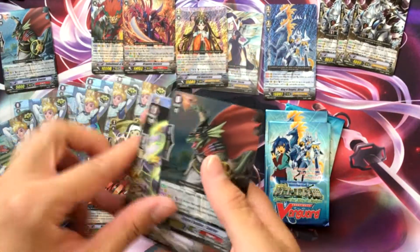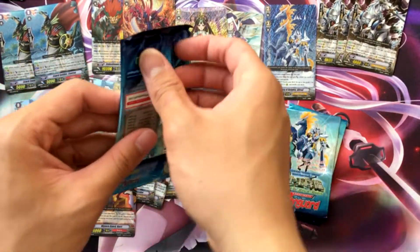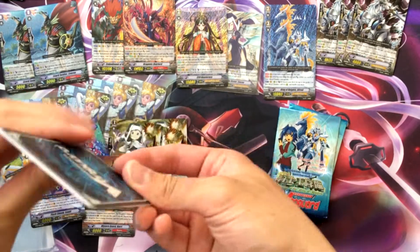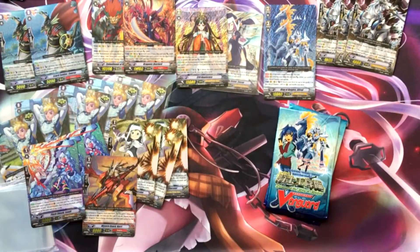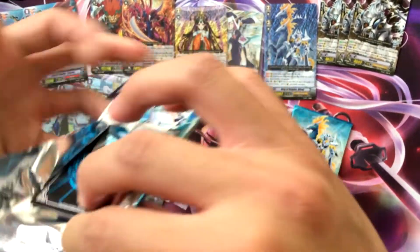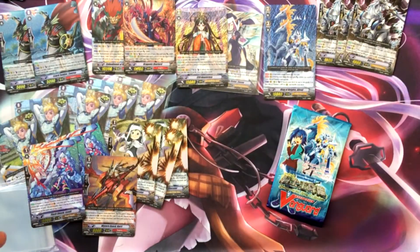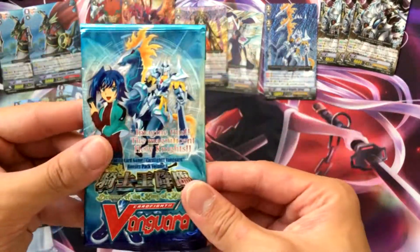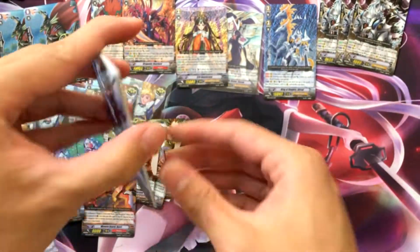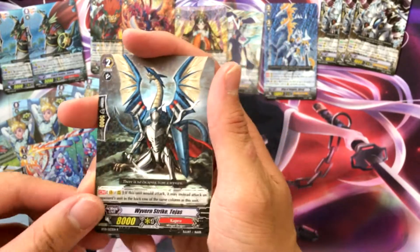Got another Lizard Soldier Conroe. Finally a holo for once after all those rares. Another Apollon. Stealth Dragon and Blipmaster. Last pack — let's end with something nice to round off this opening. And nope — we started with this card and we ended with this card: Wyvern Strike Tejas.